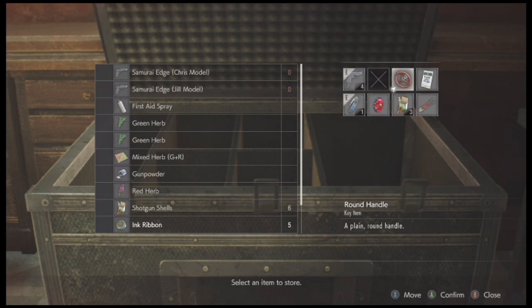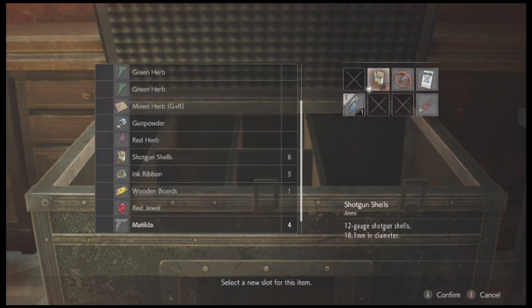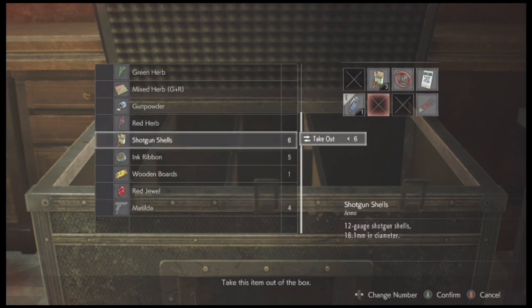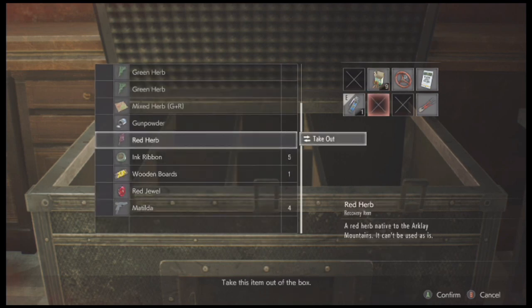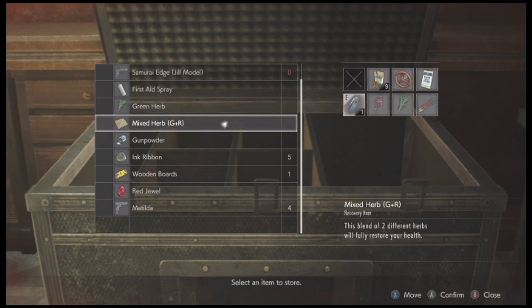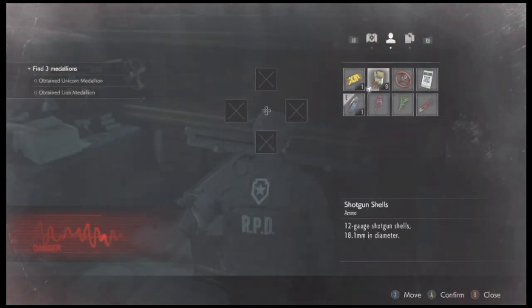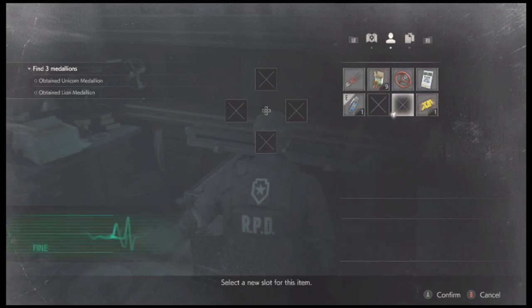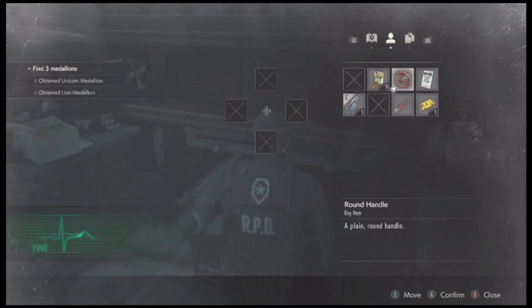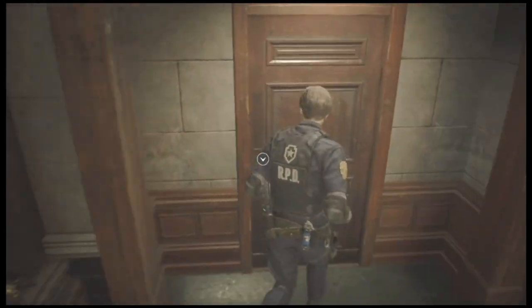Let's put this ink ribbon away. We're gonna keep these two on us. You can put this jewel away — we're not gonna need that. Put Matilda away. Alright, you need these three items on you for sure. I do have shotgun rounds — I have six, nice. Let's combine these. I do need to heal. We'll bring the wooden boards — I think that's it. We're about to get rid of all four of these items so you don't have to worry about them taking up all that space. Don't worry, Brian's got you. We're gonna head into the west office.